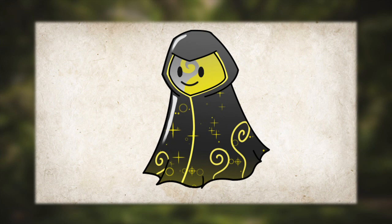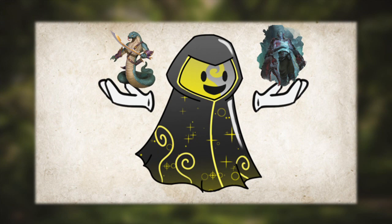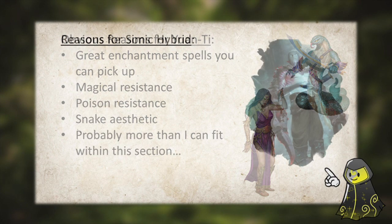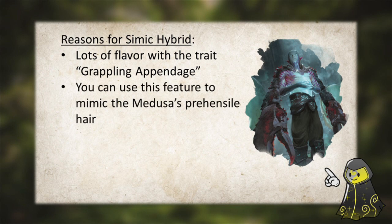To start with, we have a tie between two different races. We can either pick the obvious choice, the Iwanti, because they have plenty of snake aesthetic already, or we could pick the flavored choice, the Simic Hybrid. The Simic Hybrid has an interesting feature that they get at 5th level, known as Grappling Appendage. What this feature allows us to do is gain two appendages that, as an action, we can use to grapple another creature, as well as grab objects. And what I'm reading is snake hair.